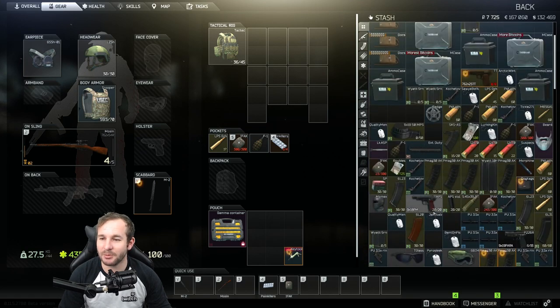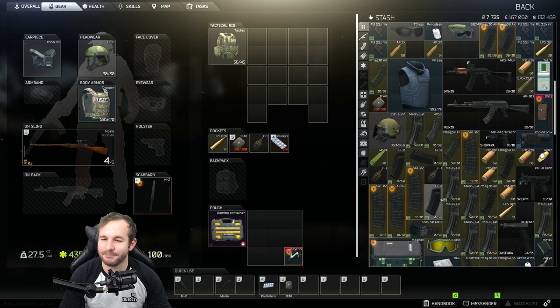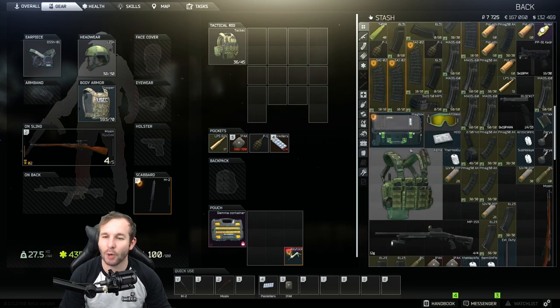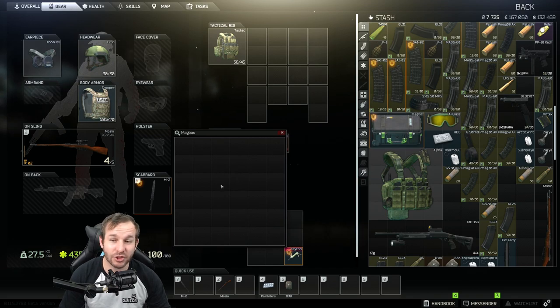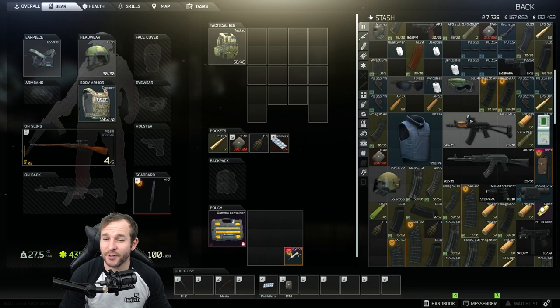Just to finish up — mag boxes, mag boxes, mag boxes. They are pretty good; you put magazines in there, but you can't put ammo in, so just be aware of that. So guys, I'm going to finish this one up here before I do my final wrap-up.